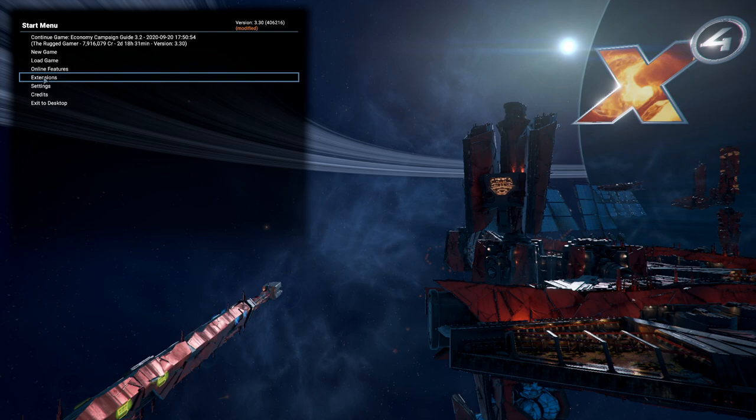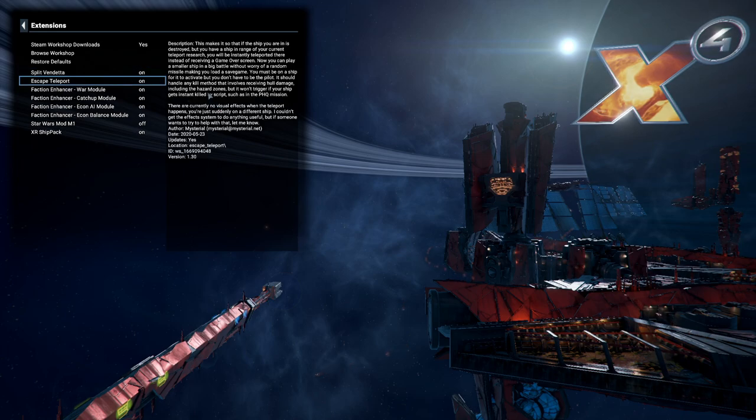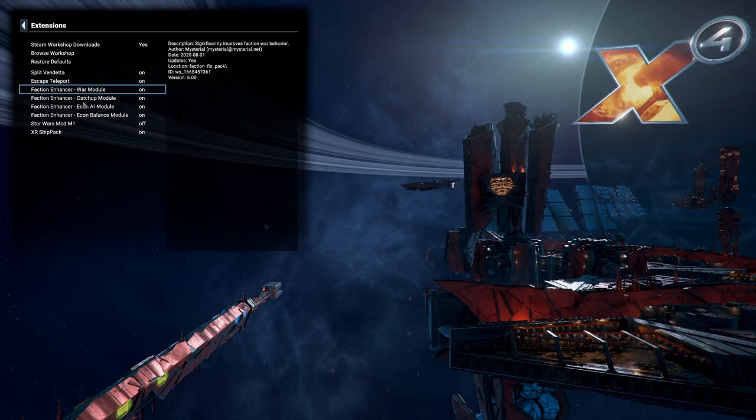Before we start, I'm just going to cover what I'm actually using as extensions. We've got Split Vendetta on there, and the escape teleportation mod — basically if you've got teleportation, which is in the game, it allows you to escape if your ship gets blown up. You still lose your ship, but instead of a game over you can carry on. We've also got the faction enhancer: the war module, catch-up module, econ AI module, and econ balance module.